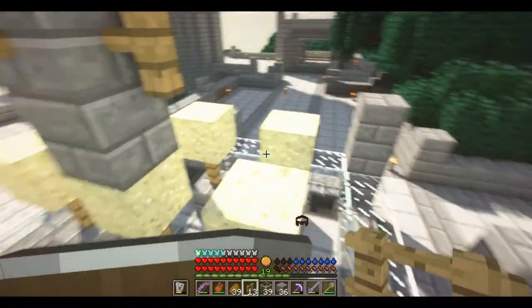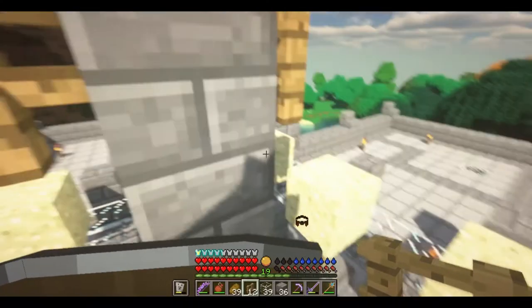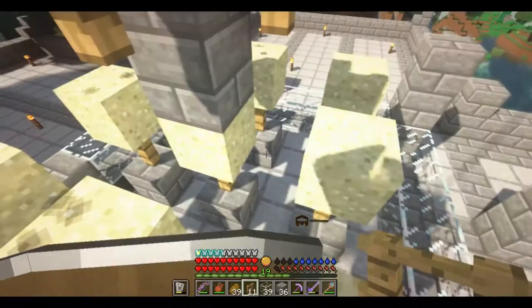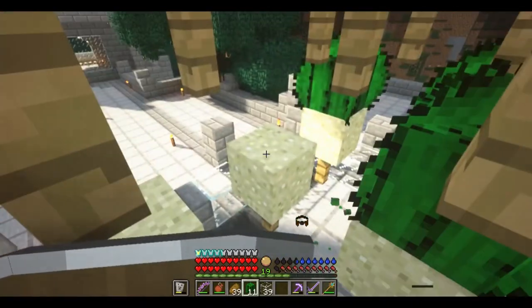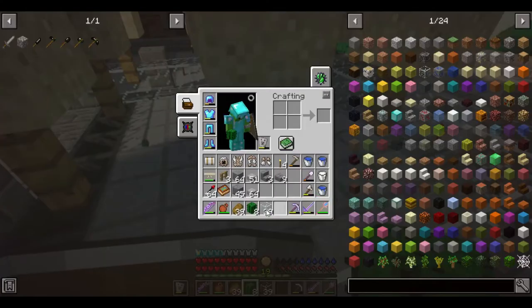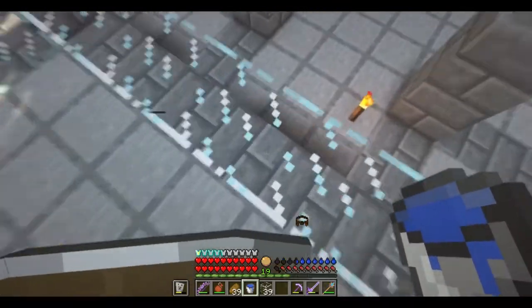So these have gotta go there, there, there, and there, and then in between all of these little gaps. I keep falling down. Then the last step — actually, I guess the last step will be putting in the water, but this step, let's go ahead and put in the cactus. Theoretically, once I put in the water, this farm will be functional. Obviously I still gotta finish the actual construction, though.